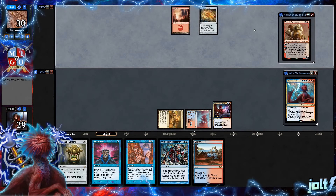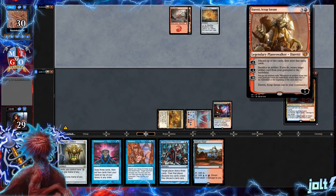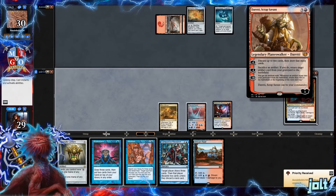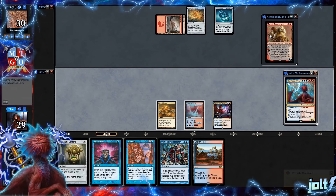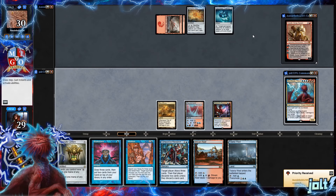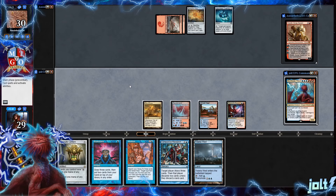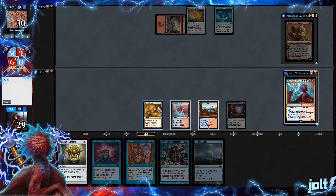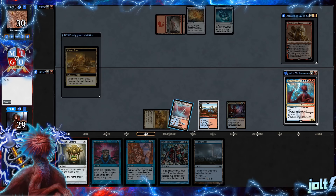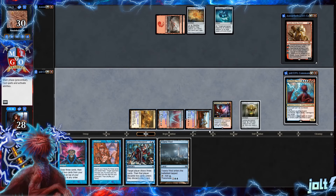We're playing against Daretti, Scrap Savant. His plus two ability: draw up to two cards, discard up to two cards, then draw that many cards. Minus two: sacrifice an artifact, if you do return target artifact from your graveyard to the battlefield. Minus ten: get an emblem that returns artifacts to the battlefield at the beginning of the next upkeep. Let's get down Reef and then get down Chromatic Lantern - that'll allow us to... yeah, I like that. Get down Chromatic Lantern, we've already made the land drop for the turn, pass to our opponent.